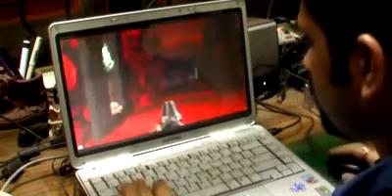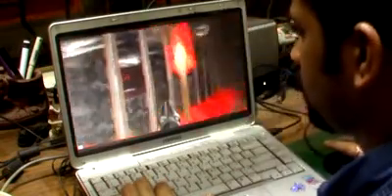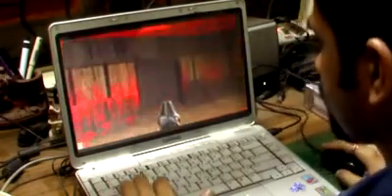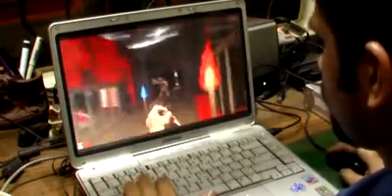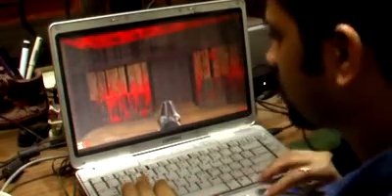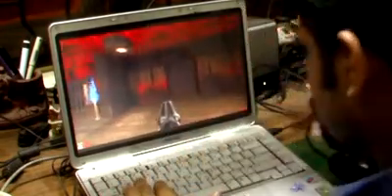You can also see that there is an outdoor area over here which you will come to later on in the level, and finally this is the exit — this is where you will have to come to eventually and finish the level. This is something I find myself doing in a lot of my levels: you have an elevator which you activate and then it comes down and a monster comes out of it.